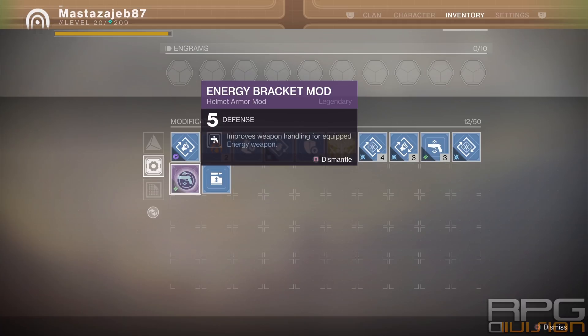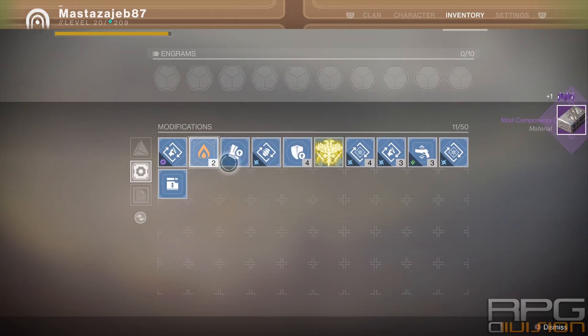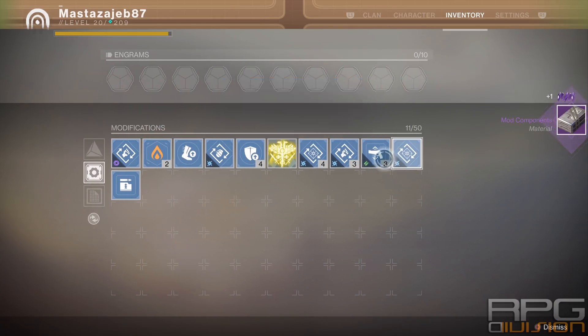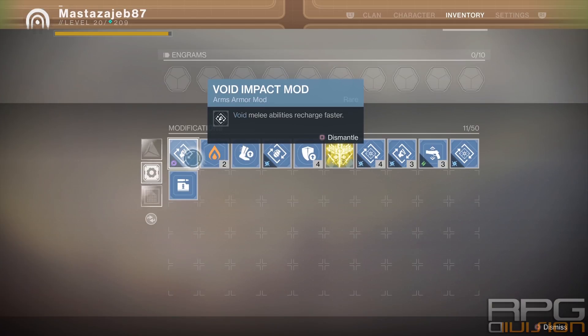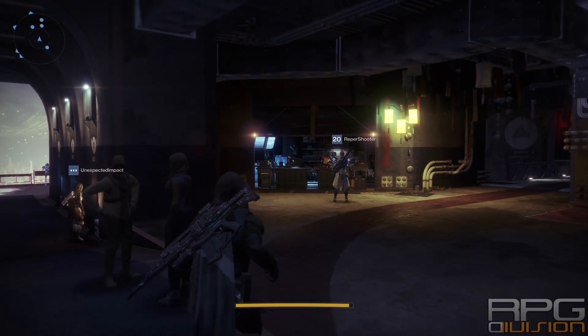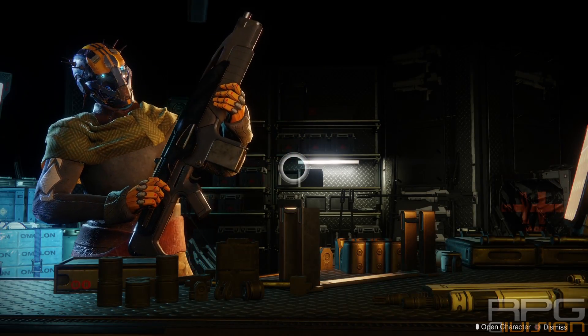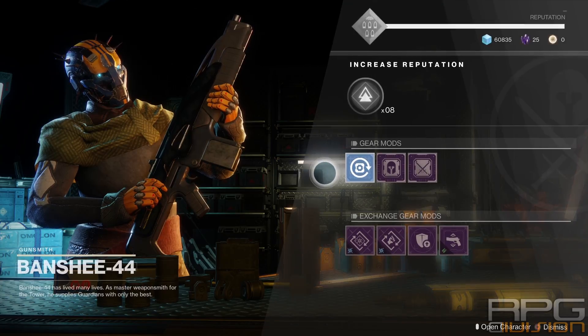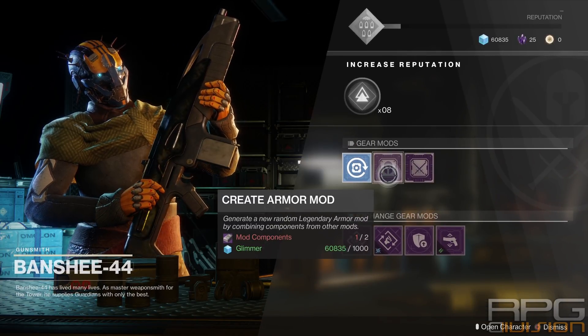In order to get new mods randomly from the gunsmith, you need two mod components and some glimmer. When you have two mod components, go to the gunsmith — there's a second section called Gear Mods. You can get a random armor mod or weapon mod depending on what you want, if you have two mod components and 1000 glimmer.